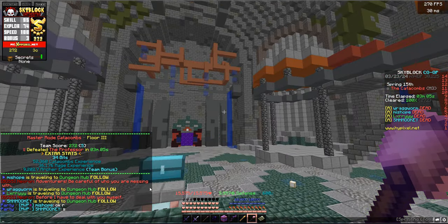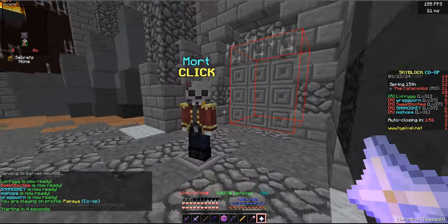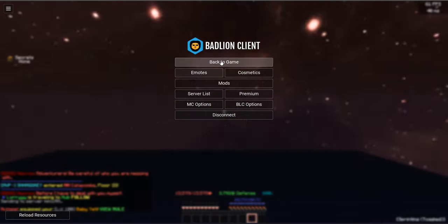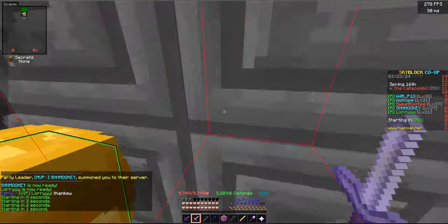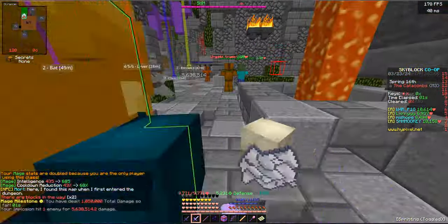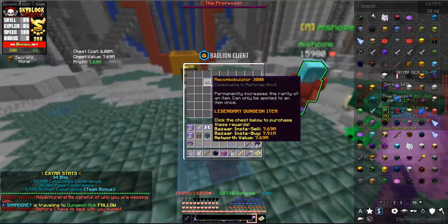Everybody's going to run to the hub and hopefully we'll be ready quick. We can jump in — I think this is number 16, 17, 18 — one of those, but we are making good progress here. I think that was our first master star — let's go! This party's been hanging in there too. We only had one guy leave in like 20-ish runs — love to see that.